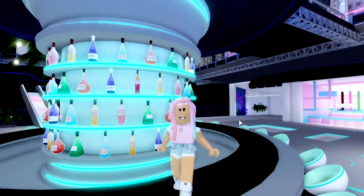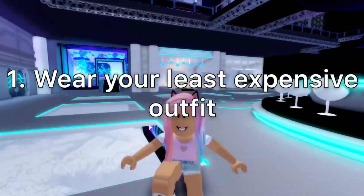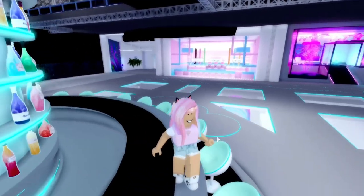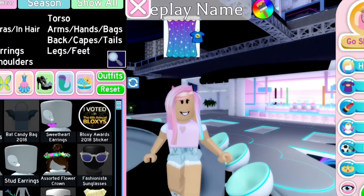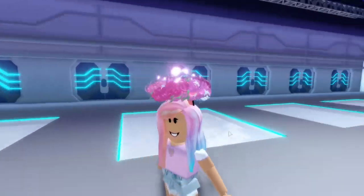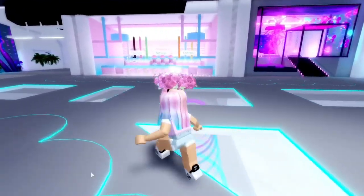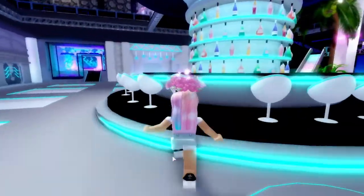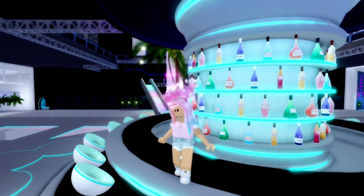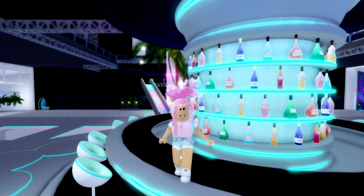The first tip is to wear something that's not expensive. You probably notice I'm not wearing my expensive outfit — I'm wearing my Roblox avatar outfit. What this does is if you're wearing, say, your halo, people are more likely to offer you more stuff because they see you don't have a lot of items, so they'll probably offer you skirts and heels thinking you'll say yes. If you wear a really expensive outfit, they're going to offer you less.